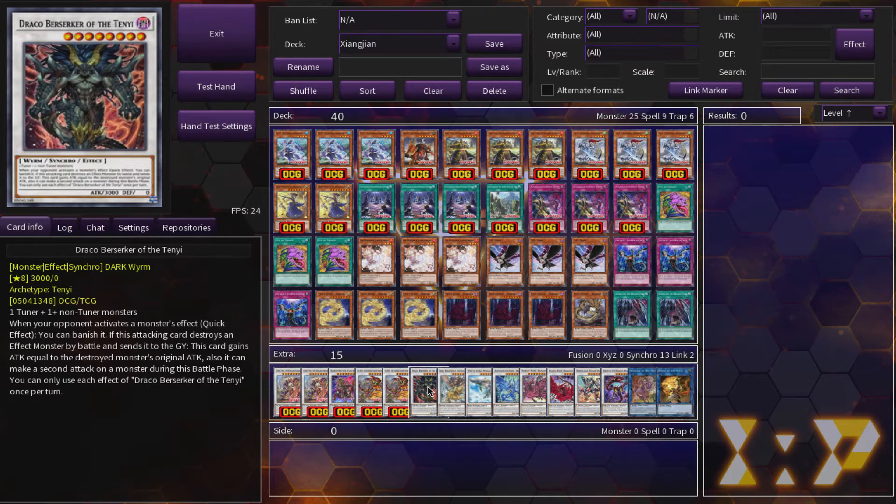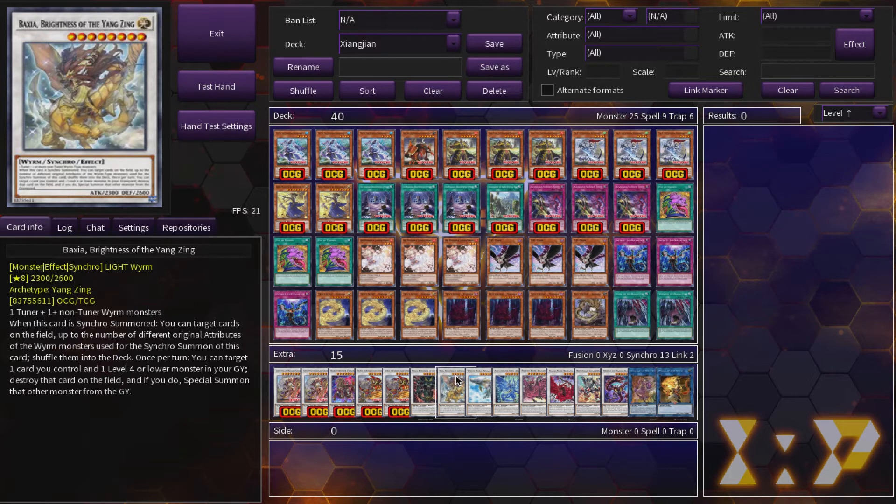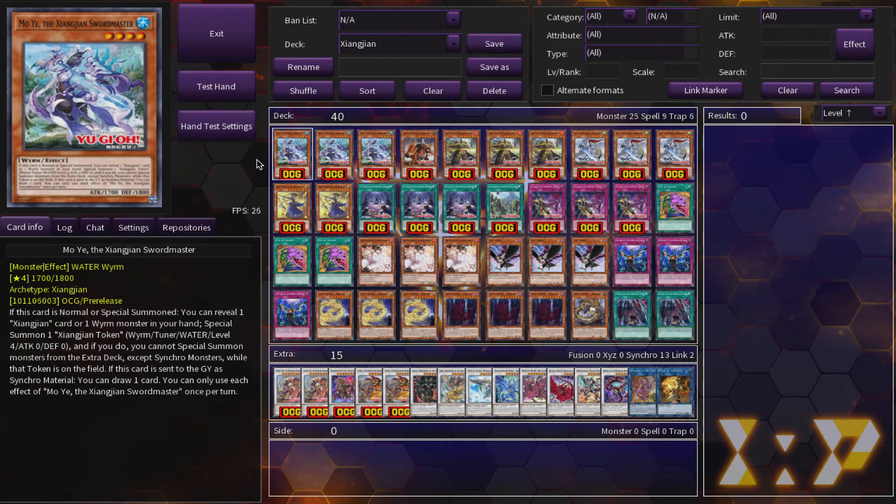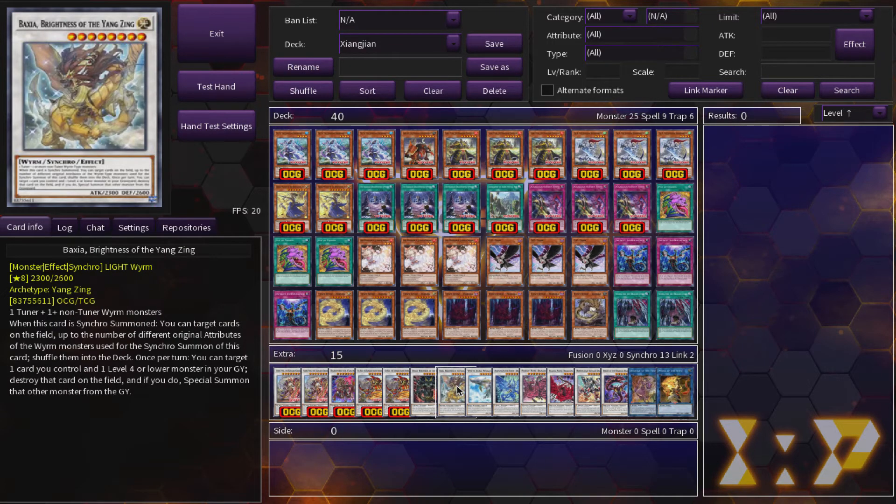I played one Draco Berserker of the Tenyi. This card wins you games — it destroys a card, can attack again, and increases its ATK equal to the destroyed monster's original ATK. Baxia, Brightness of the Yangtze is a great card; pick up your rare versions from King's Court before they disappear. With the Tenyi engine you can go into this and bounce two cards from your opponent — three if you account for Vishura's effect. So without activating any of your Zhang Zhang effects, you can have three bounces before you even go into your main engine. It's pretty amazing.